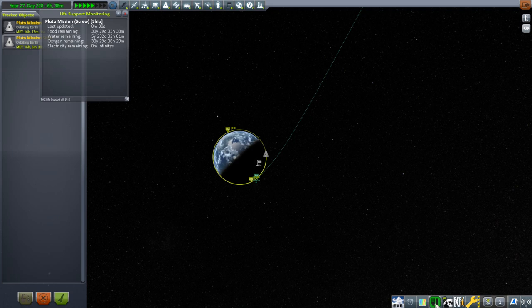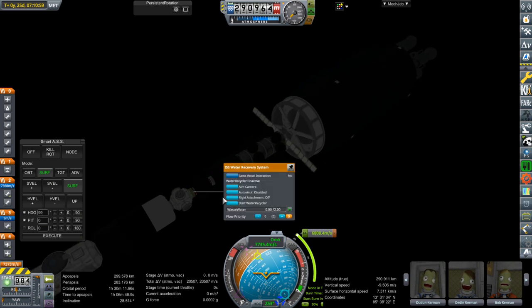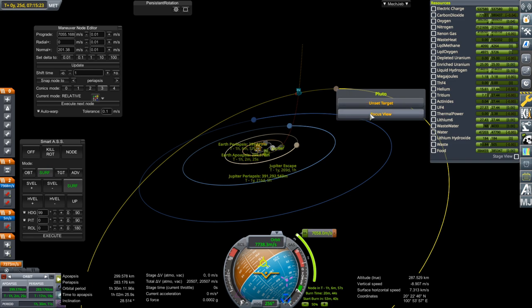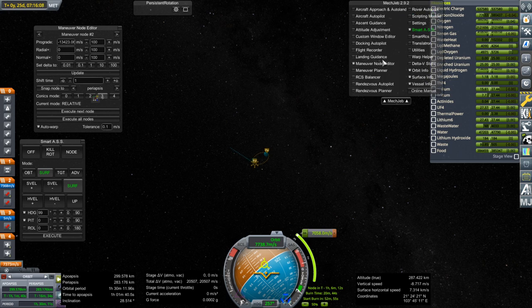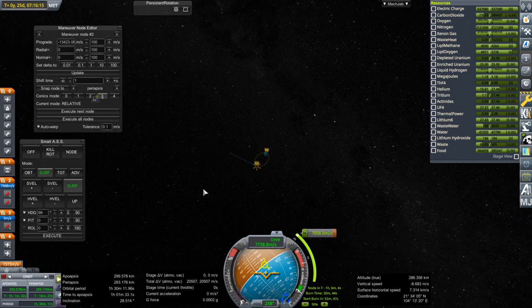Food, water, and oxygen are still being consumed during the wait, so I should turn on the water recyclers. Starting the water recyclers — should be more than enough for six. Good news: we can get there in 10 years and 209 days. Bad news: that seems rather fast. How much delta-V is it going to take to slow down? 13,423 meters per second needed, and we've only got 13,131. We'll check all the systems and see if we can finagle something a little better.